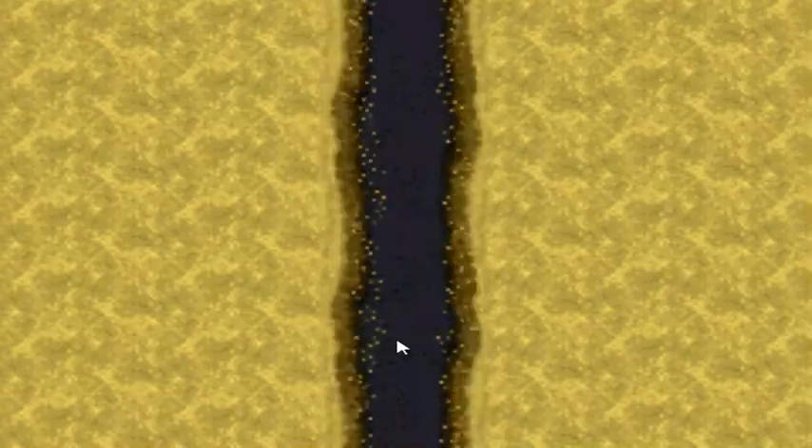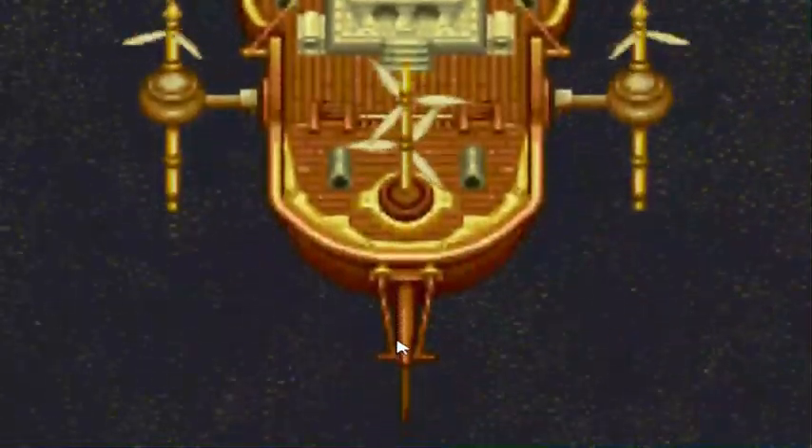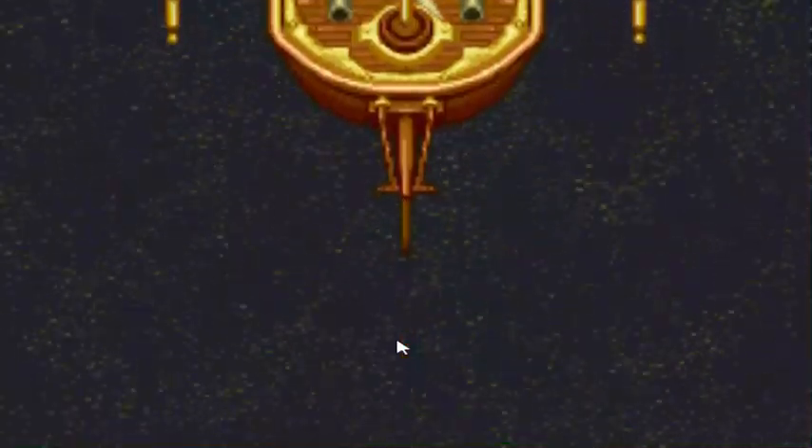Welcome to Rookian Desert — I'm pretty sure I said that right, maybe not, probably not. Use the Levy Stone in the middle of the desert; Moses split the desert like he did the ocean. For the Game Boy I still believe these are some of the coolest effects I've ever seen in a Final Fantasy, considering the time these games were made. And yes, we now have full and complete access to the airship.